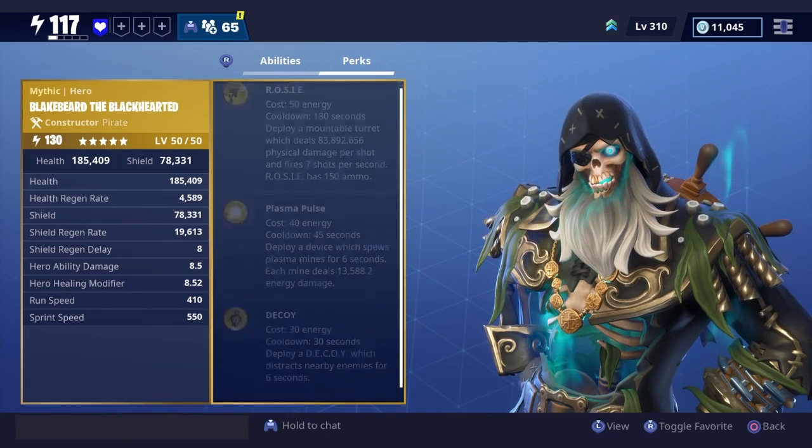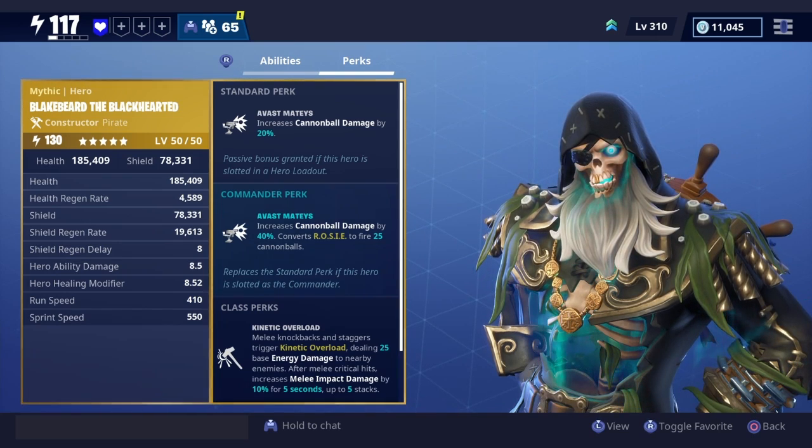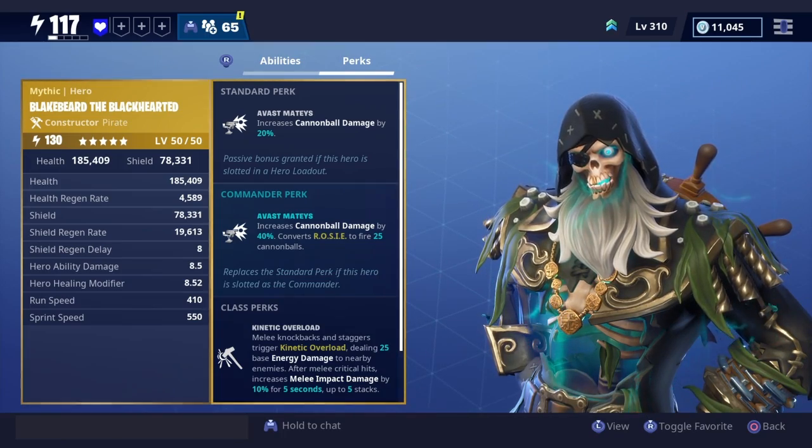We're mostly here for the Rosie. The perks: increases cannonball damage by 20%, and then increases cannonball damage by 40%, and converts Rosie to fire 25 cannonballs.